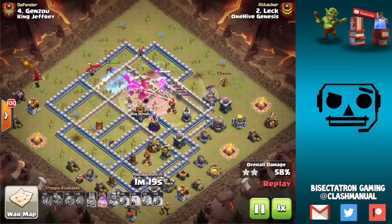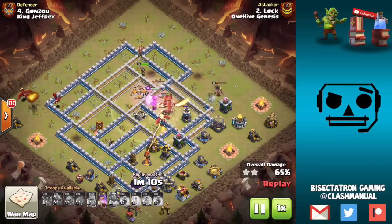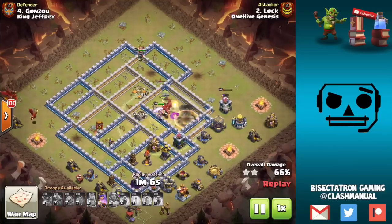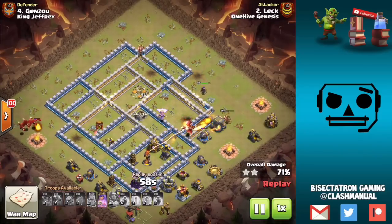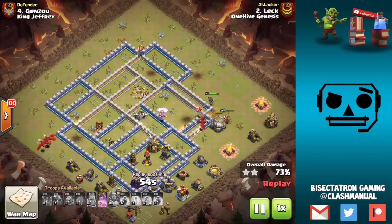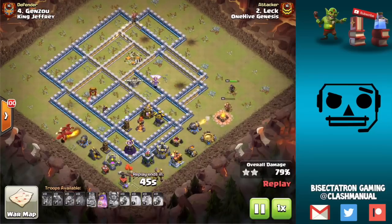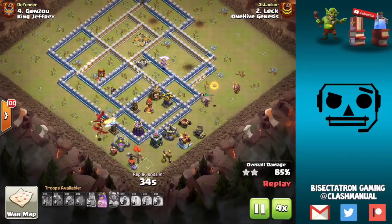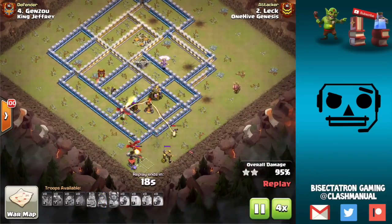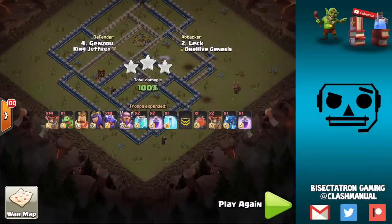Dragons are reliable — you know how they behave, what they can handle. The setup here was getting a lot of electro value on the Queen, Eagle, inferno tower, and a couple air defenses, then using the heroes up top to grab another air defense and funnel the dragons straight at the town hall. The queen survived a long time. Some dragons peeled off to buildings on the left side rather than funneling straight through — that's the one thing I would have changed. But with the queen's ability grabbing that last air defense, the dragons stayed up long enough, and that last dragon gets the base taken out.